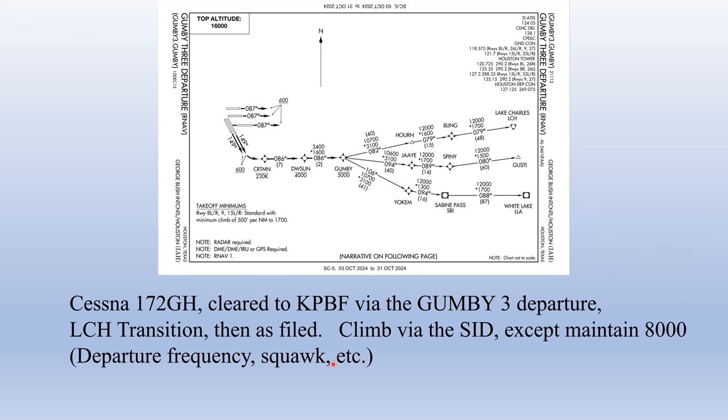Then they give us the departure frequency, the squawk, and so on. We are still bound by all the SID altitude restrictions — not a problem for the 172 — and once past Gumby we're cleared to climb to 8,000.